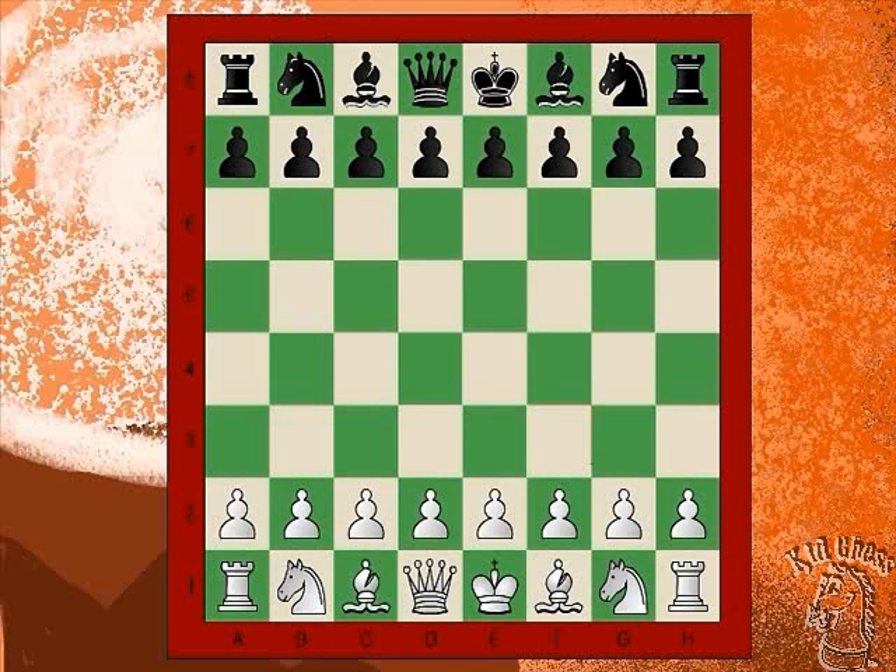White starts off by controlling the center by playing pawn to E4. Black now responds. White is going to play the King's Gambit by playing pawn to F4. This is a dangerous move because it opens the front door to attack the King. Black now accepts the pawn. White should really protect his King, but does it?